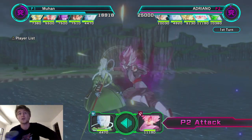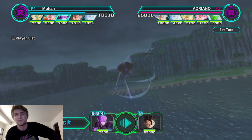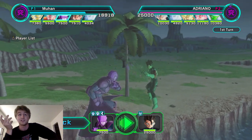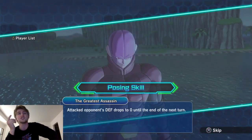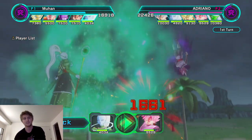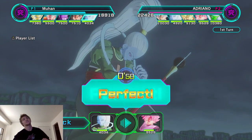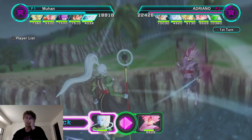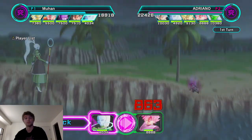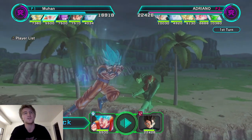As soon as he puts Vados out I'm lowering her defense to zero with Hit, because once you lower someone's defense to zero they basically have to move that character otherwise it dies next turn. Rose is dangerous — I can't keep ignoring him. Next turn if he puts Rose there I'm putting Blue Goku top middle to steamroll the team. The hard hitter has a 20 damage buff and 8,000 attack, should hit for 9K.